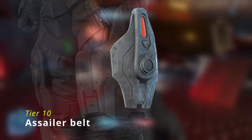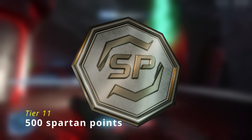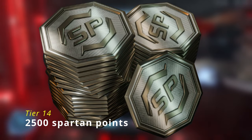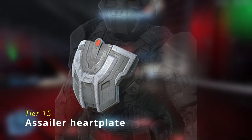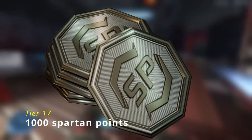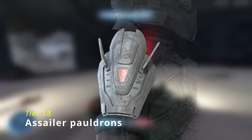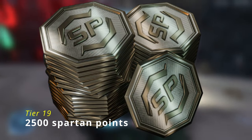For the 10th tier, our next actual cosmetic is the Acylar Belt. On the 11th and 12th tiers we get 500 Spartan points each, the 13th tier gives 1,000 Spartan points, and the 14th tier gives 2,500 Spartan points. On the 15th tier we get the Acylar Heartplate. The 16th tier gives 500 Spartan points, the 17th tier gives 1,000 Spartan points, and on the 18th tier we get a set of shoulder pads — the Acylar Pauldron — for both the left and right shoulder. And on tier 19, we get 2,500 Spartan points.